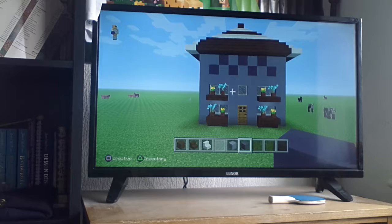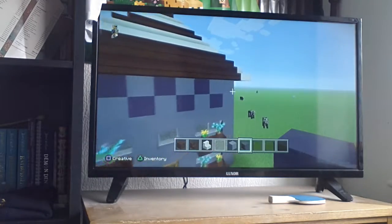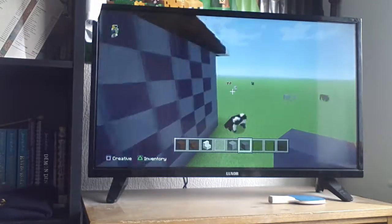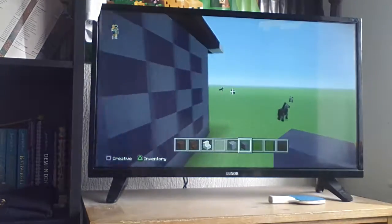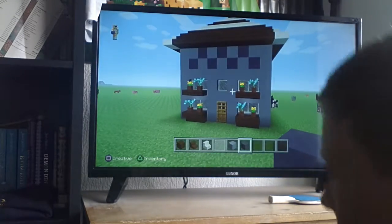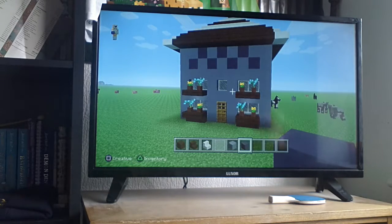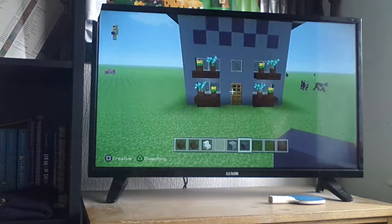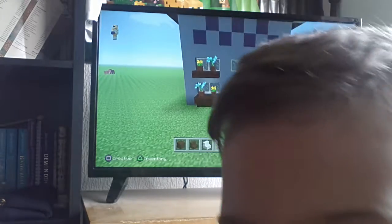Welcome back! You should have done the checker pattern all the way around. This is the end of the first part of the suburban house. If you enjoyed, make sure you click that like button and subscribe if you're new. That's the exterior — this is part one. Have a good day, bye!